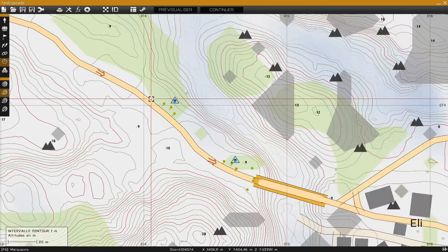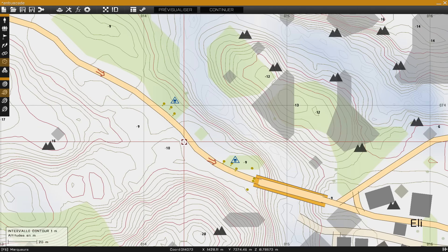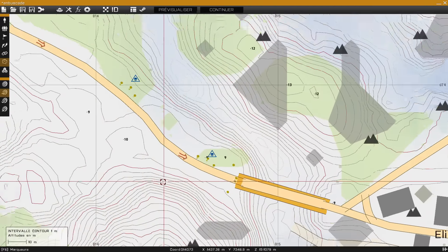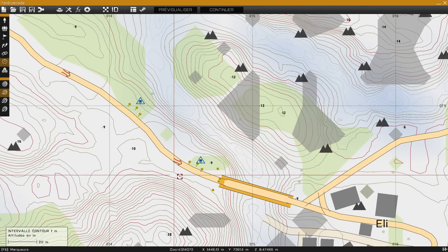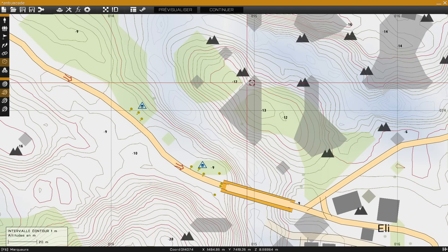J'ai fait la même chose à l'arrière du convoi, parce qu'il faut bien se dire que le premier véhicule sera arrêté ici, mais les autres seront sans doute arrêtés un peu plus loin. Donc voilà, dans un premier temps, placer ses mines intelligemment afin de bloquer et de faire le maximum de dégâts chez l'ennemi.